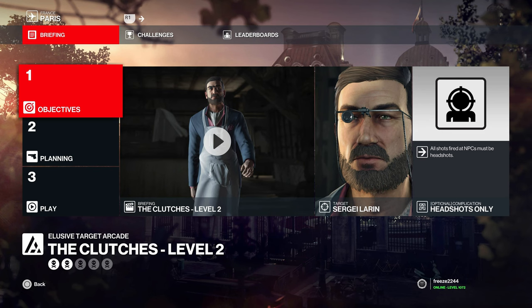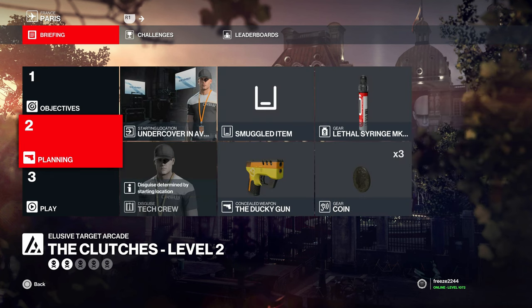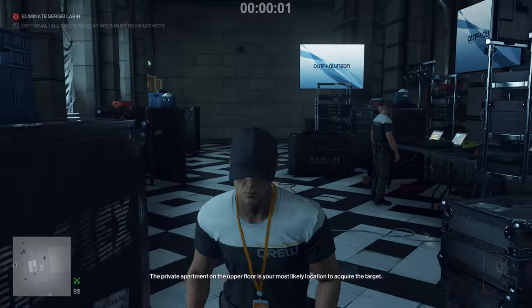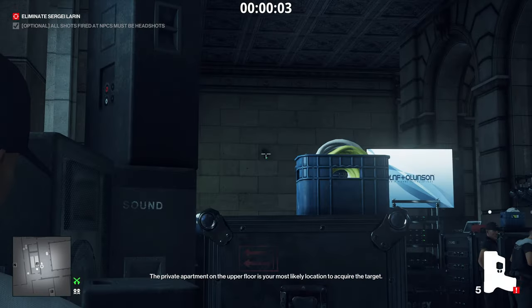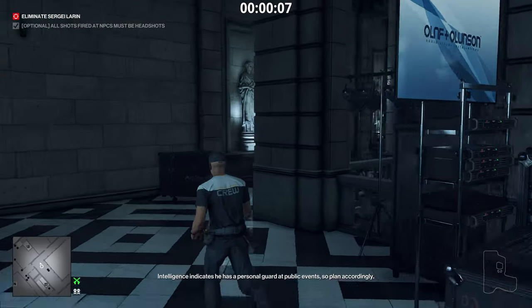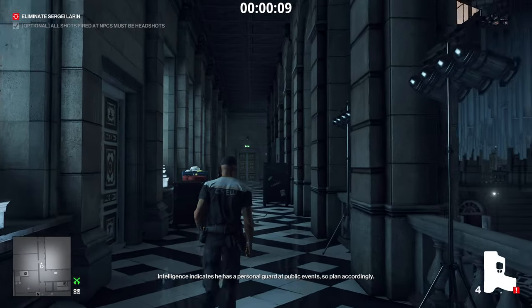Level two gets much easier — this is the Forger from Paris, and again it's headshots only. We're going to start undercover in the AV center and bring along any suppressed pistol — I've chosen the ducky gun — plus a syringe and a coin. From the very start, get behind these crates and take out the camera, then run over and shoot out the camera on the opposite side.